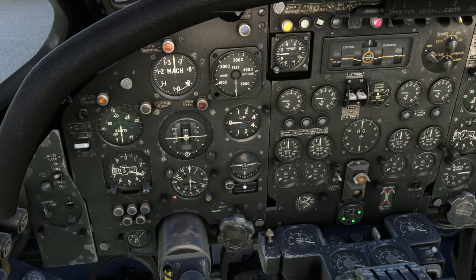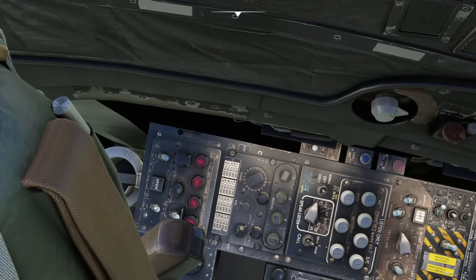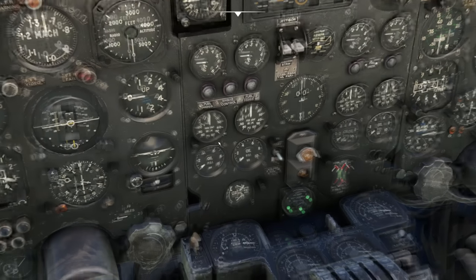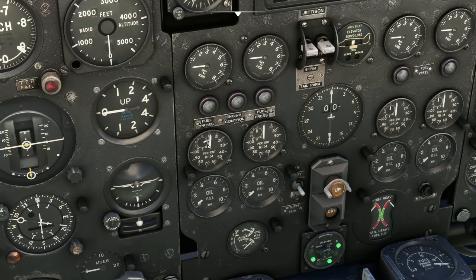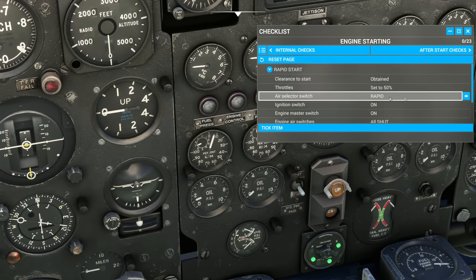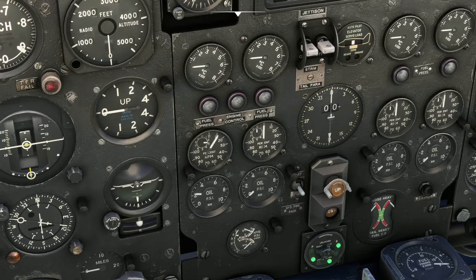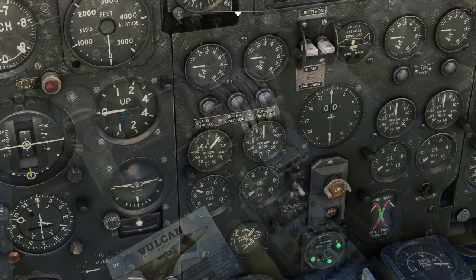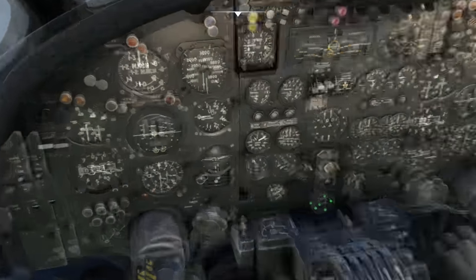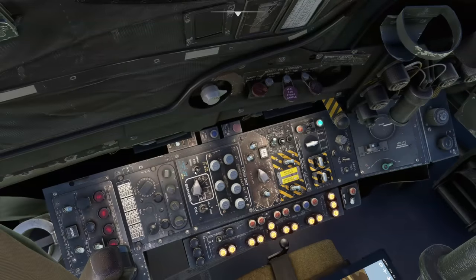Starting with engine one — the air crossfeed is open, pressing the start button, and we can see the engine accelerating down here. Checking the checklist just to make sure on the rapid start procedure. And we'll do the same with the other engines.